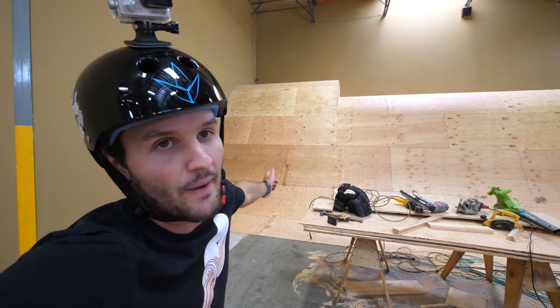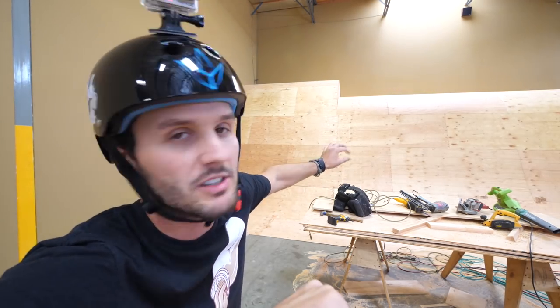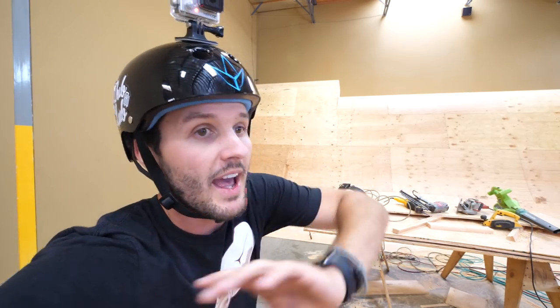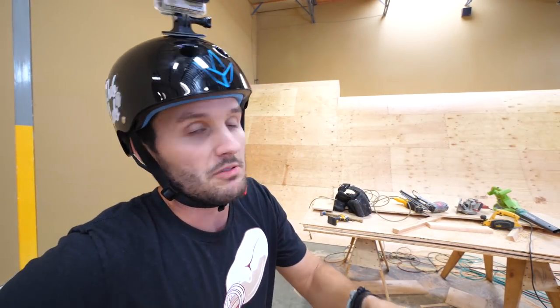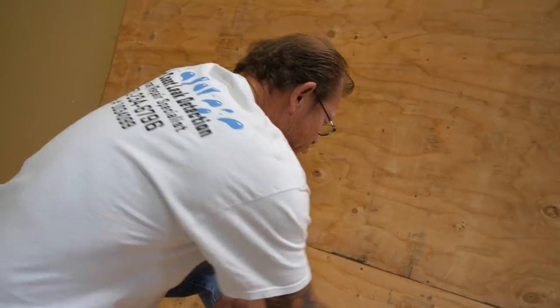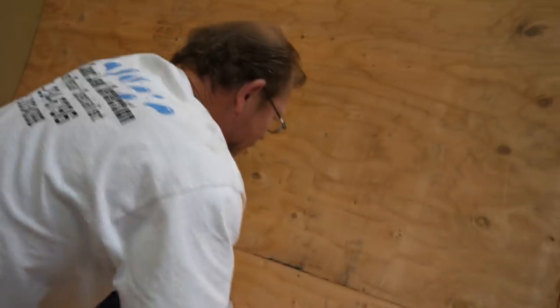So as you guys saw, it rolls pretty well. There's no masonite on it yet, so that's why it looks different. This one is close to being done, but everything else we still have a while on. Let's show you guys what these quarters look like really fast. Looking at the ramp — I went through it a little bit. It's because there's no masonite on this one yet, so going through it is possible since it's kind of thin right now. It's penetrated through the plywood — you can see it smashed right into the plywood.